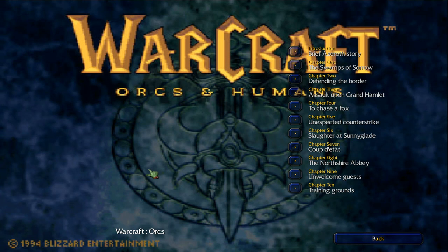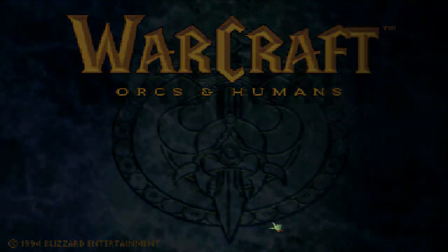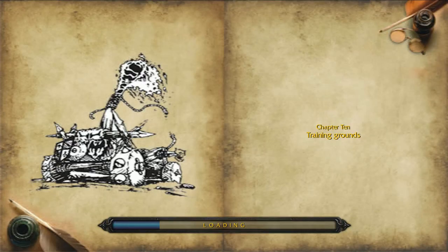Hey folks, Jayberino here, continuing Warcraft Orcs and Humans. It's a Warcraft 1 remake created by Lord Paranol II. We're heading into Chapter 10, Training Grounds. This is another micromap, so there is a timer. I've checked out the map and I do have a bit of a plan formulated that we'll talk about when we pause and read the objectives at the beginning.